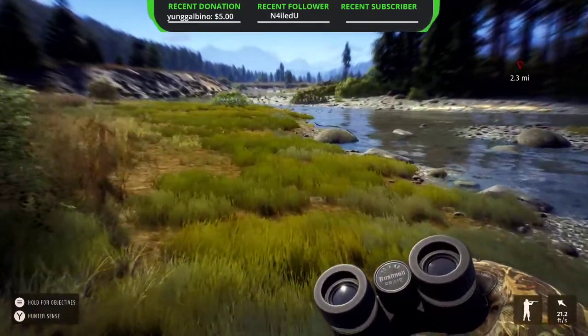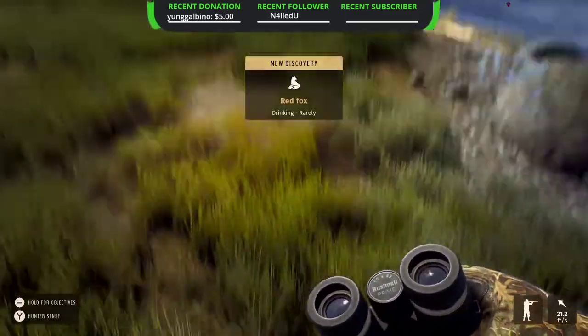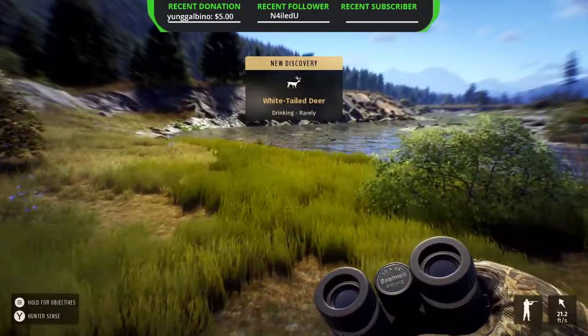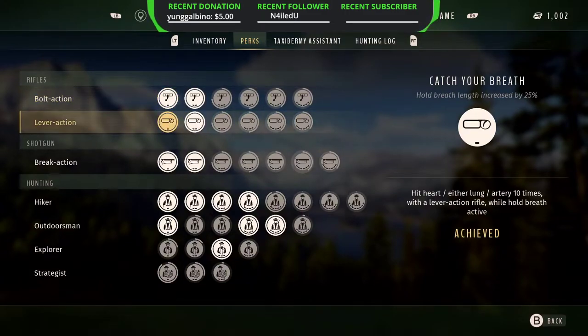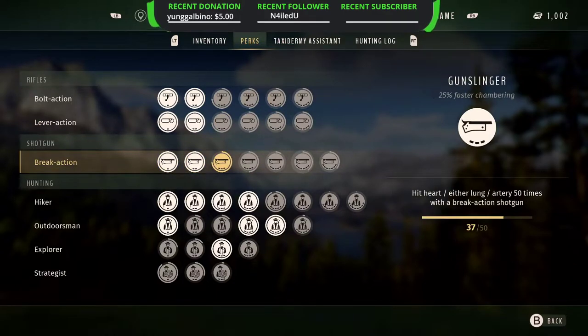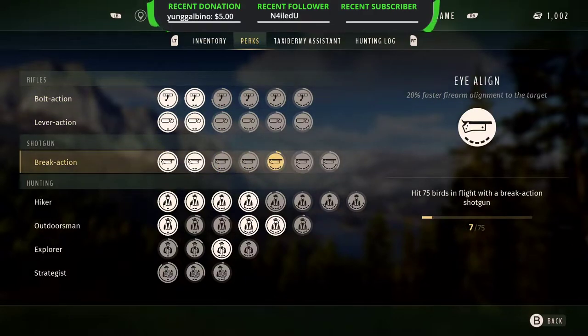Tip number four is perks. Make sure you're looking at your perks because they don't go in any particular order. Under Character > Perks, the only ones that go in order are catch of breath. It doesn't matter what gun you use — you don't have to use a shotgun to level up shotgun perks; they all level up equally no matter what rifle you use, whether lever action or bolt action. So just use your preferred rifle and it will level up all three for you.